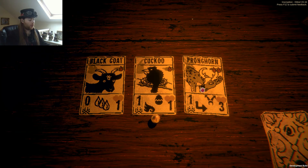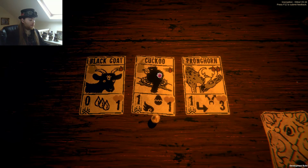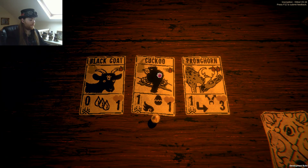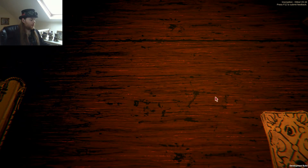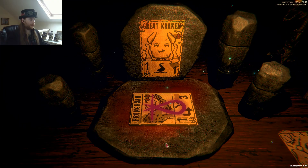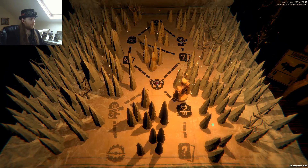I could take a pronghorn and give it to the kraken — maybe — so that it's got double attack. Or the cuckoo and apply it to one of the kingfishers so the kingfisher isn't entirely useless. No, I think the best bet is the pronghorn. Boost the kraken.